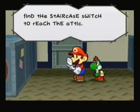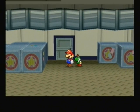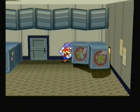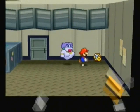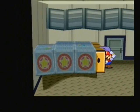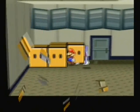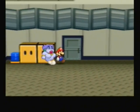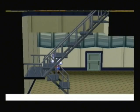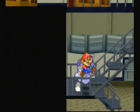Find the staircase switch to reach the attic. I can't talk today even more than usual. This tripped me up the first time I played — what you gotta do is use Flurry to blow away the covering over these blocks. Over there's a Charge P badge — not that big of a deal, but you use Flurry to solve this puzzle. It took me a while to figure that out. I think I had to use Goombella's Tattle ability to give me a hint the first time I played. It's a little tricky because it's not something you traditionally blow with Flurry.